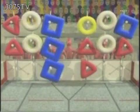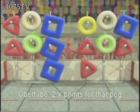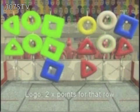Each game piece placed on the scoring rack is worth one, two, or three points. This value is doubled if the game piece covers an uber tube. Each completed logo earns a 2x bonus for that row of game pieces.